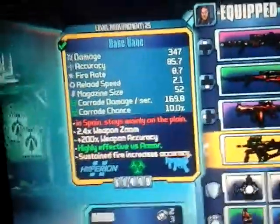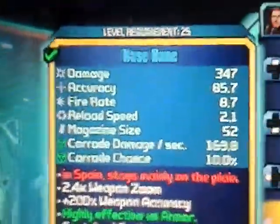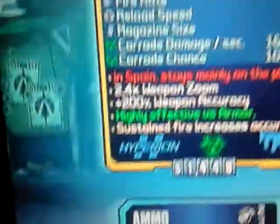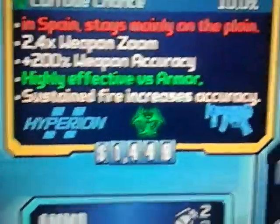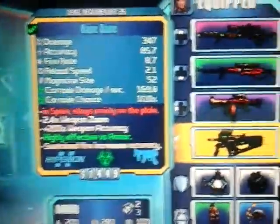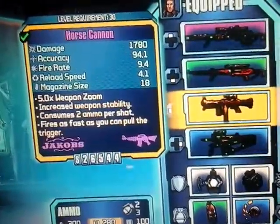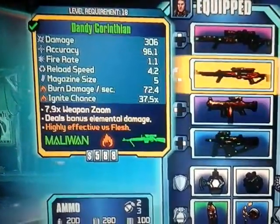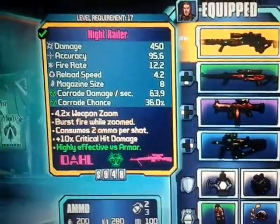Sustained fire increases accuracy. Now this weapon — it looks normal right? It's level 25, it's a Hyperion corrosive SMG. Considering the other guns in my inventory, you've got the Horse Cannon, you've got two snipers — check this thing out.